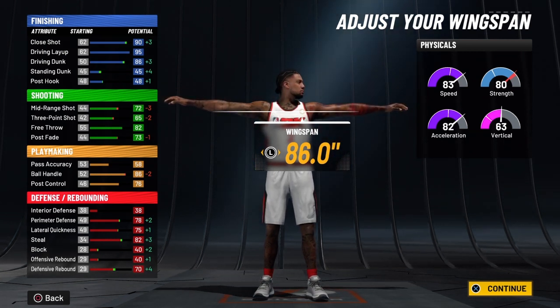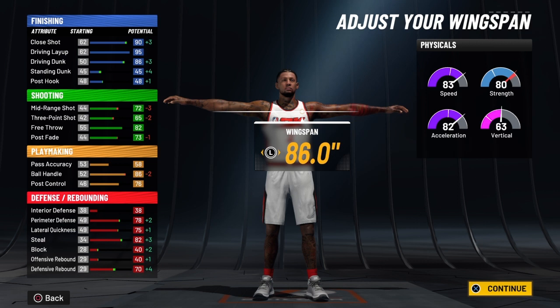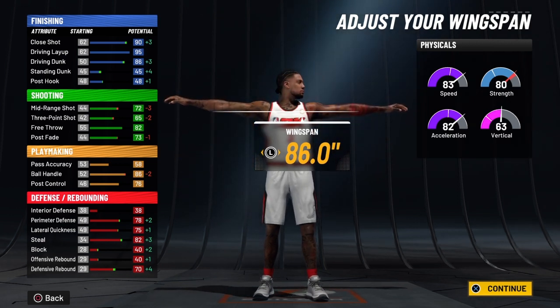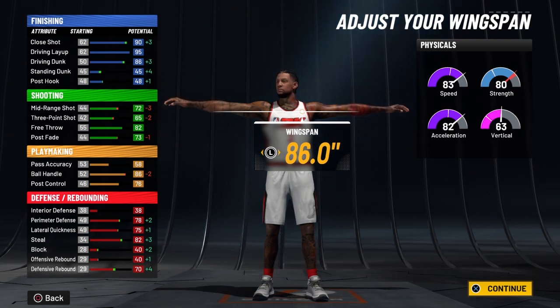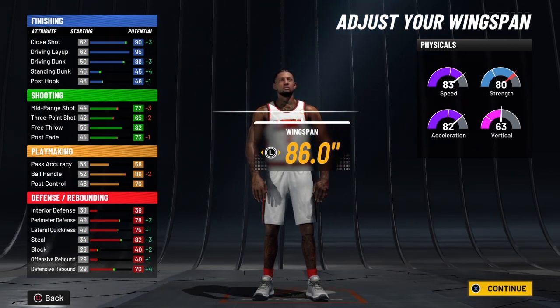You're going to have a three-point shot of 69 at 99 overall. When you ignite the slasher takeover, that will be a 74. Your free throw will be 86 at 99 overall, and when you ignite the slasher takeover, that is going to be 91. I also have a Fadeaway Tutorial — learn how to shoot fadeaway jump shots like Michael Jordan and Kobe Bryant, shooting the fadeaway off of the dribble, speed boost into a fadeaway, triple threat into a fadeaway.